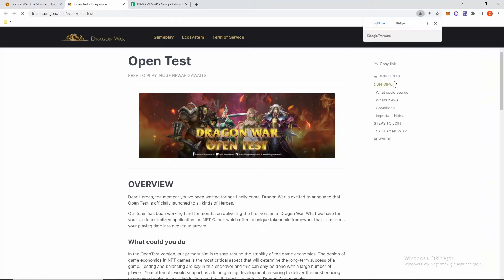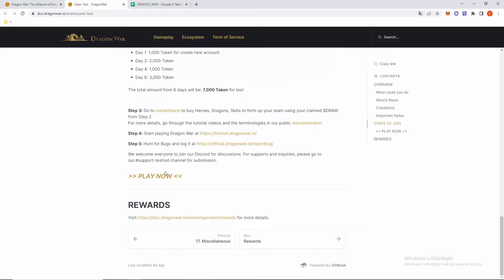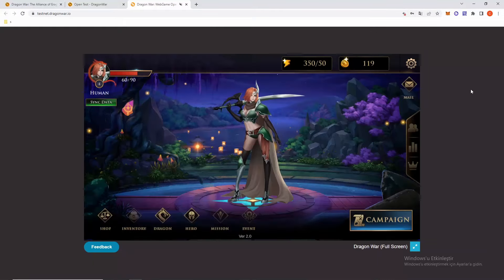If we click Play Now, it will open the game client. We can click Play Now again, and I'll log into my account. The game is now loading on my computer.